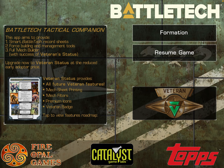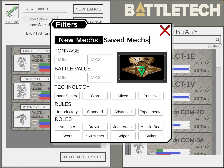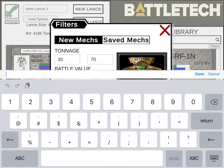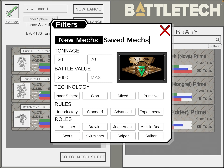Now let's go through some of those features. First, on the formation side, it unlocks the full mech filter options. This allows you to filter for tonnage, battle value, technology, rules, or roles.